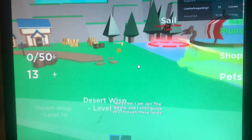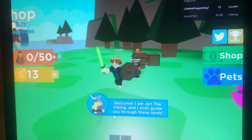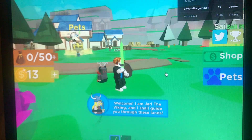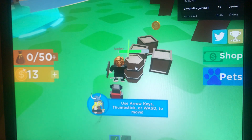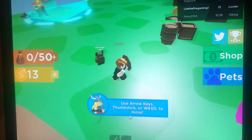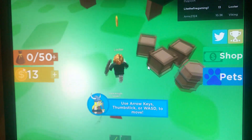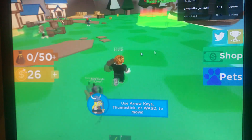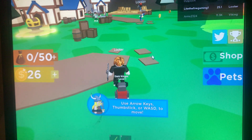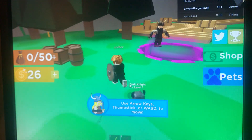Welcome — I am Jarl the Viking and I shall guide you through these lands. Okay, what's the next thing I can do over here? Use the arrow keys, thumbstick, or WASD to move. Alright, I did that. Free coin — I'll take it. They call them gold. Arrow keys to move — yeah, that's the basics.